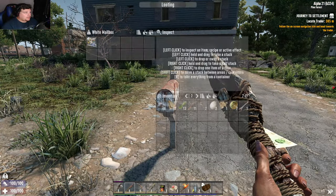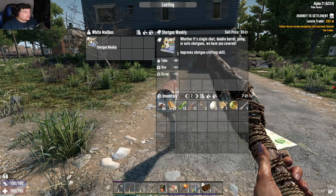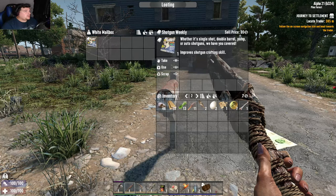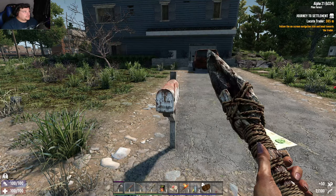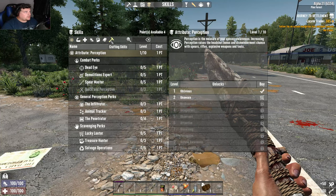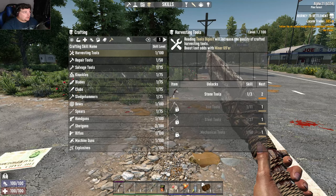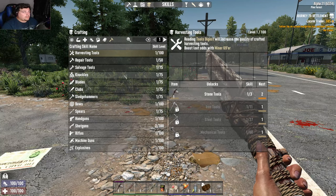So far no zombies — they are coming though. Oh, our first book! Our first magazine: improves shotgun crafting skill. Nice. So what that means is, if I go to skills and crafting skills — they've changed how you get better stuff.